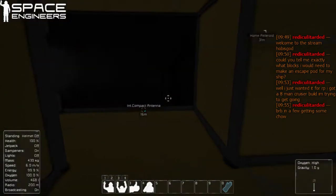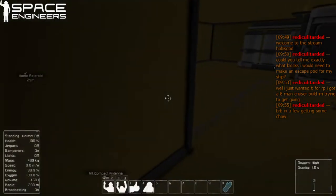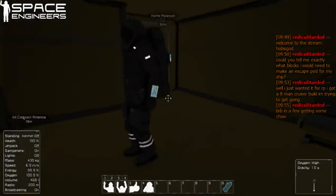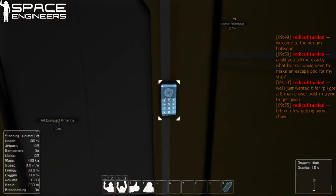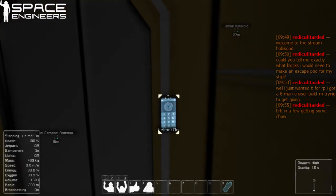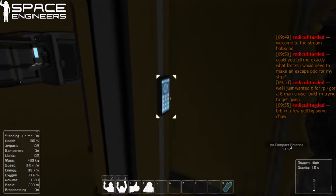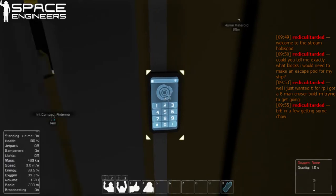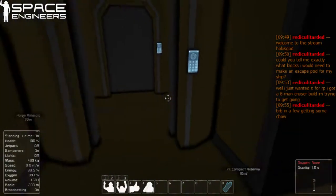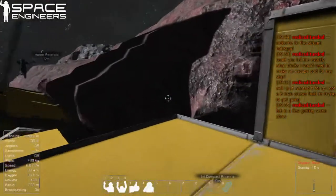Something interesting I figured out, quite by accident — oxygen vents can be used to access the inventory and transport items. Really? Yeah, really. I'm pretty sure that's a glitch, but it was funny. Do they just go onto the storage? Well, you can actually manually move them and they will go to storage or wherever you want to put them. You can't double-click drop them, but you can pull stuff out and put stuff in.